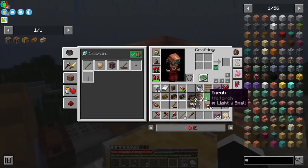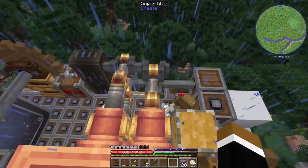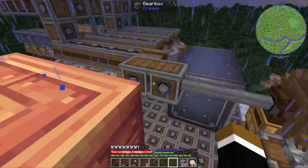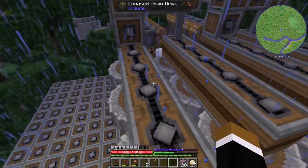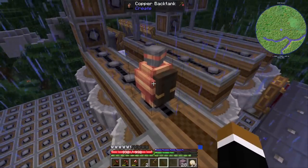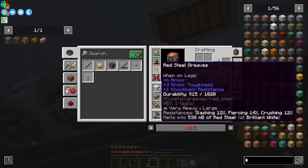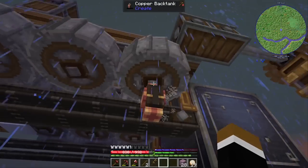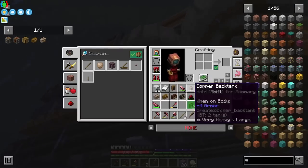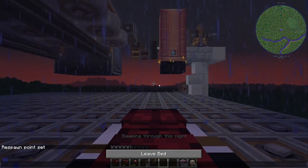Do I have my engineer goggles? Not right now, so I can't really tell if we're producing the 65,000 stress units it's supposed to make, but I'm pretty sure it does. This whole line turns on. I could probably also charge my back tanks somehow — yeah, it looks good, we get the particles. Back tank filled. And it's nighttime again — good to get rid of the rain. Two birds and one stone.